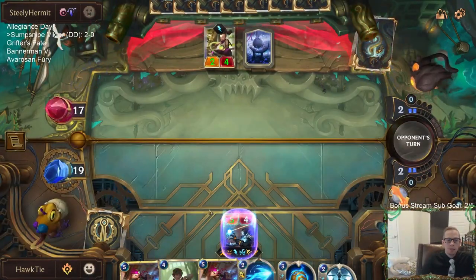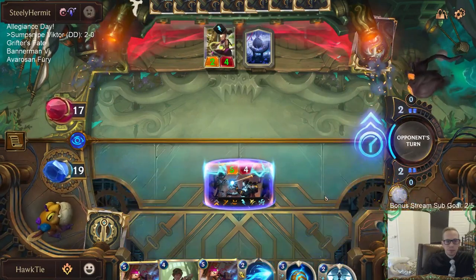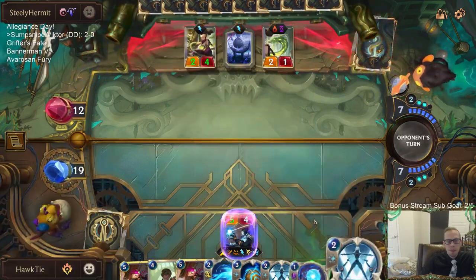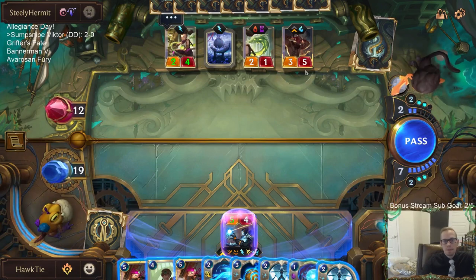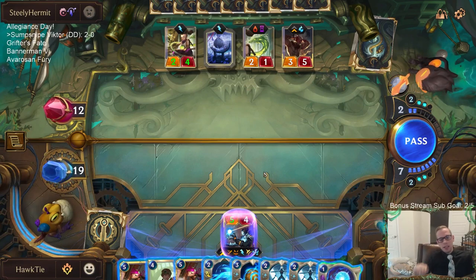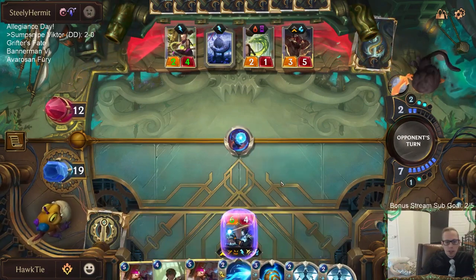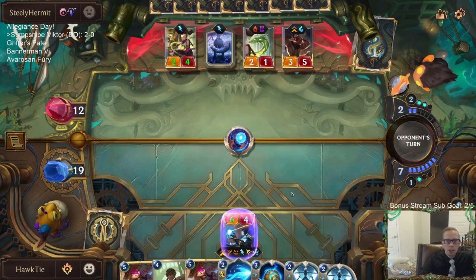Quick Attack — Erase Frailty. The different Flash of Brilliance cards won't really help that much right now. I'm probably going to need the Mystic Shot to get rid of the barrier from Lee Sin. Overwhelm. Tilt Over Enforcers on the scene. Targon has a million answers to this: Hush, Guiding Touch, Star Shaping, any Elusive blocker. Ionia has a bunch of stun cards they could play.